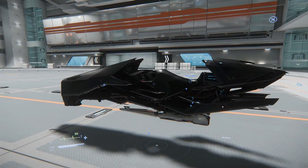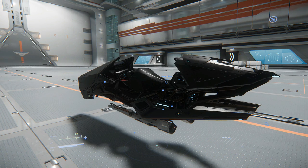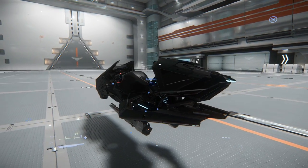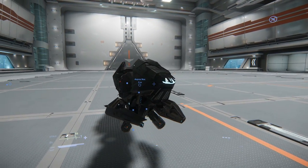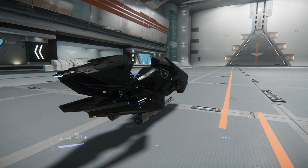It has a max crew of one, obviously, just because it's a bike. It's got a radar, computer, power plants, coolers, fuel generators — the usual stuff. It's also got a fuel intake and fuel tanks.